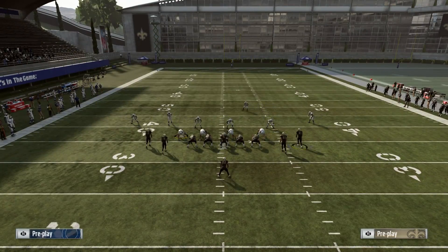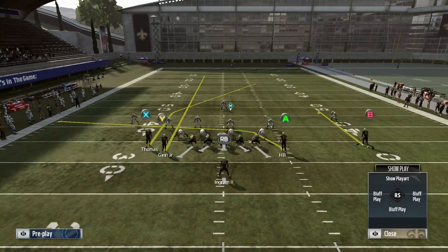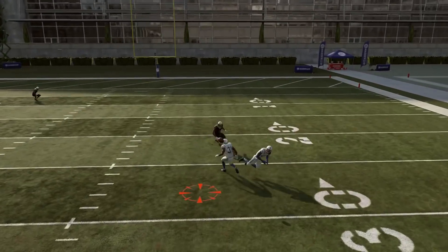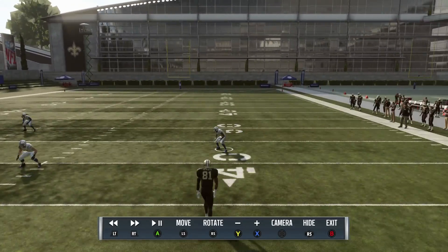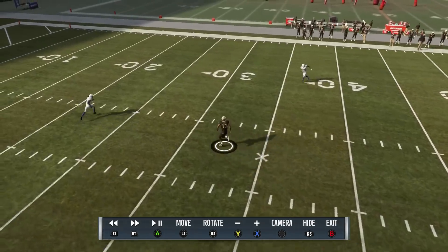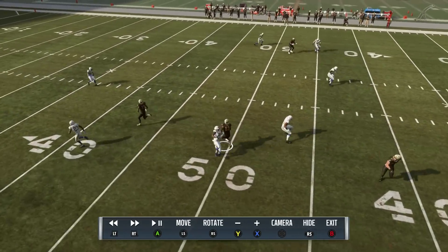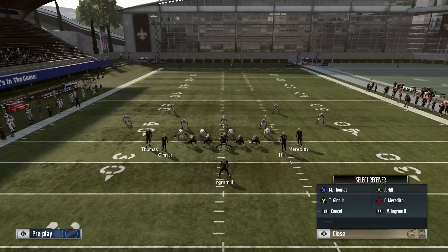Cover 3 — motion Meredith out, curl him, streak Ginn, give some extra protection. See, that even works — talk about an overthrow! You see how this corner gets sucked down by that curl route. What's great about this is that it works for a lot of different crossing patterns or post patterns — it's not just this formation. Because you can get behind that guy since he curls down there. It looks like I ran into some interference, which threw out the timing of it. That doesn't happen very often but it will happen to you occasionally. That's the easy cover 3 beater.